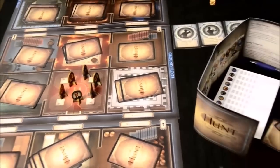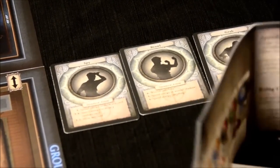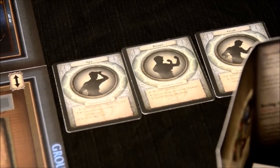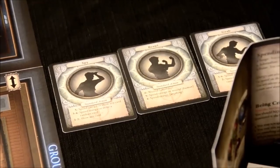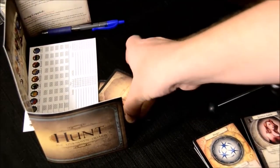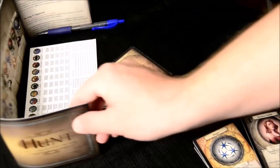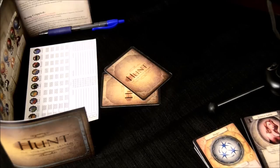Before distributing item cards, there are communal action cards — Spy, Brawl, and Grab — that every player can use on their turn. These are kept next to the board and taken when it's your turn. Most importantly, before setting up room cards, you first deal starting hands to players. Every player starts with two cards, but there's a trick to this — it involves determining who the monster is.